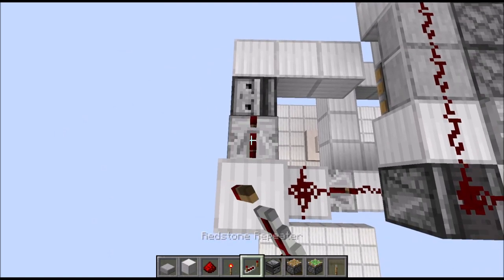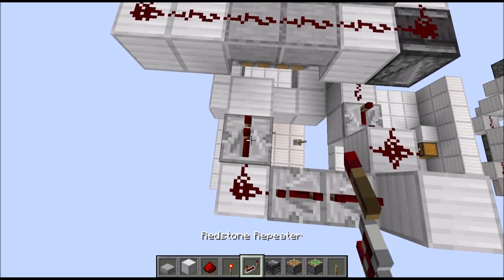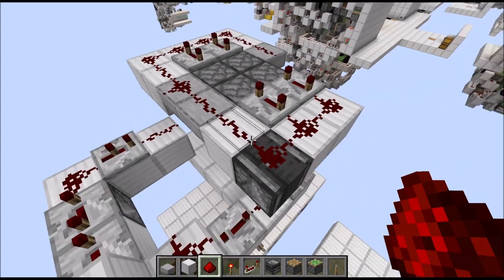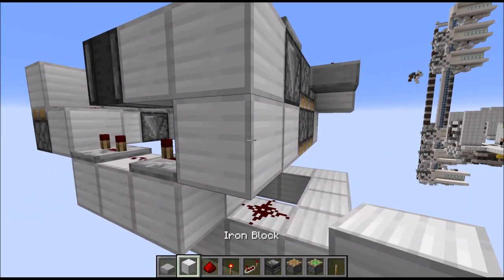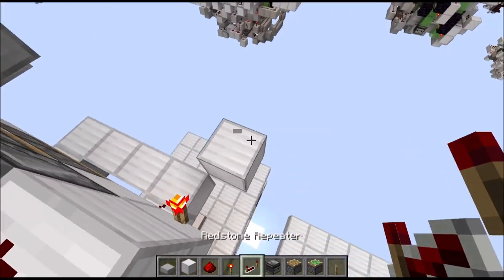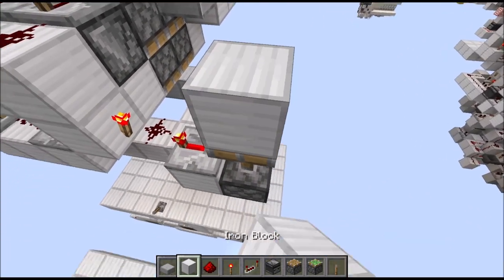Now place two repeaters on 4 ticks each. Then some wire here, a repeater on 2 ticks there, and some wire there which should connect to this wire up there. Now on the right side, place a block in front of this repeater with a torch to the side of it. Then diagonally to that we need a block lowered, with a repeater on 4 ticks running into a sticky piston with a block on top.